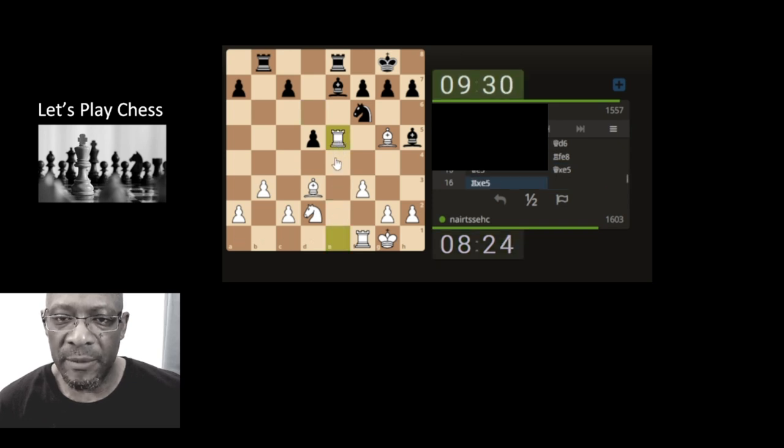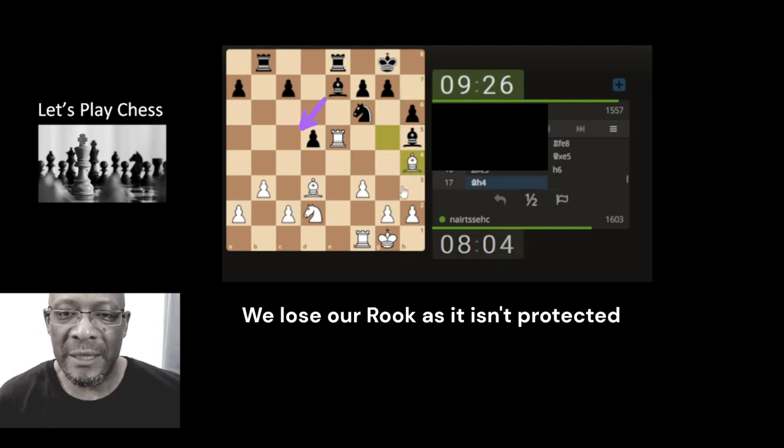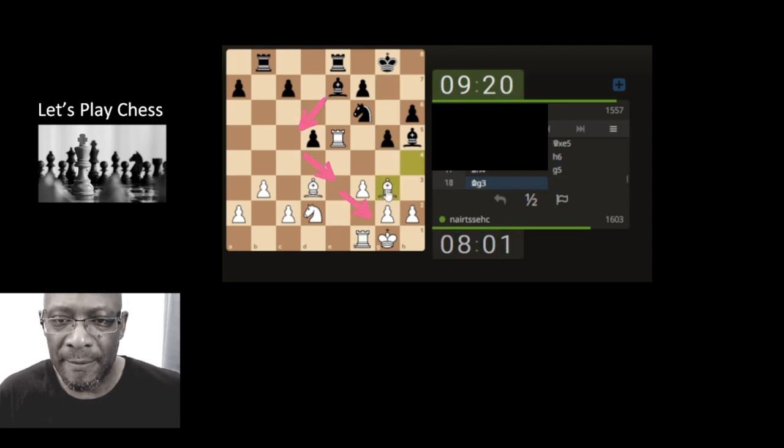Let's attack the queen - see if we can double the rooks if they give us the time. If we take the knight, the bishop's on the rook - rook takes, rook takes - not very healthy but the bishop doesn't have anything to attack. If we bring it in here we're blocking our own; if we bring it here it's just getting attacked anyway. Let's bring it back a little bit, trying to get a bit of balance and ownership of this file. Bring the bishop here, just attacking this pawn, x-raying through.